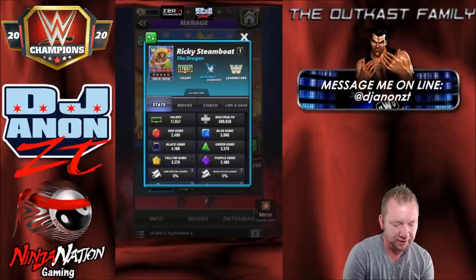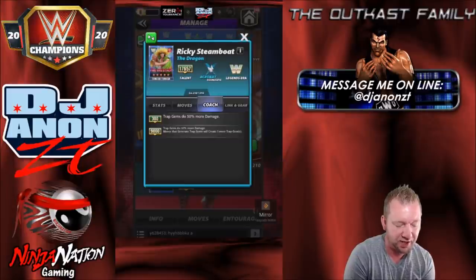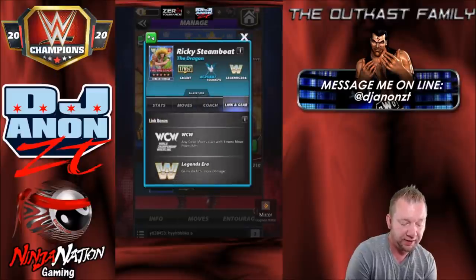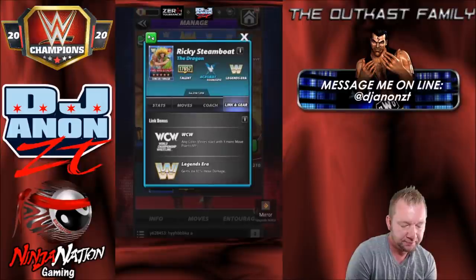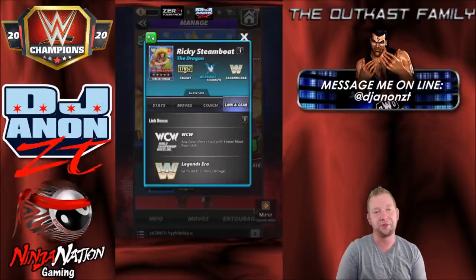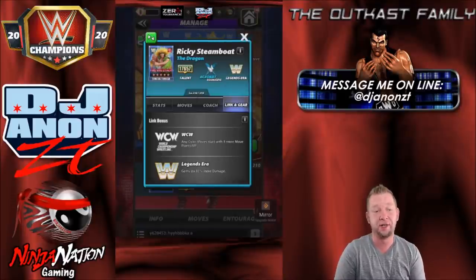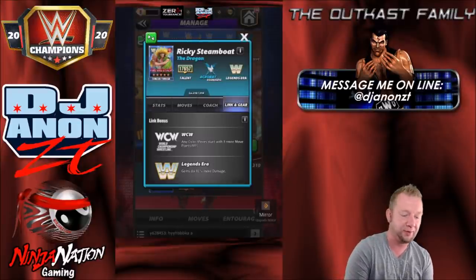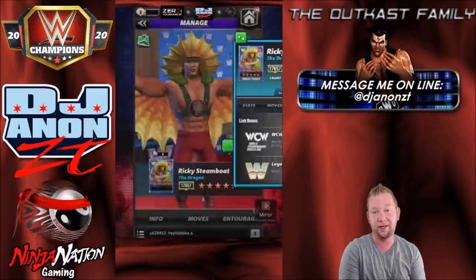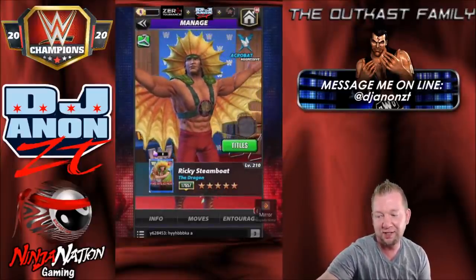Let's take a look at his coaching ability. Trap gems do 50% more damage, and at 9k, moves that generate trap gems will create one more. So we got a trap gem coach now — nice. He links WCW and Legends Era. Now he's listed as a Legend, which is questionable to me for this version. I would have called this version one of the earliest new-gen guys. What was this, like '91, '92? I guess late Legends Era.